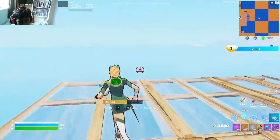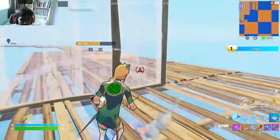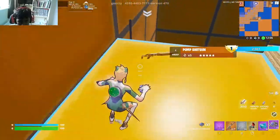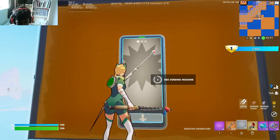Now, the next bit is a bit hard, so listen carefully. You'll need to place a bouncer and toss away with it right, so you run here. And you get the most overpowered thing — a fish in the world.